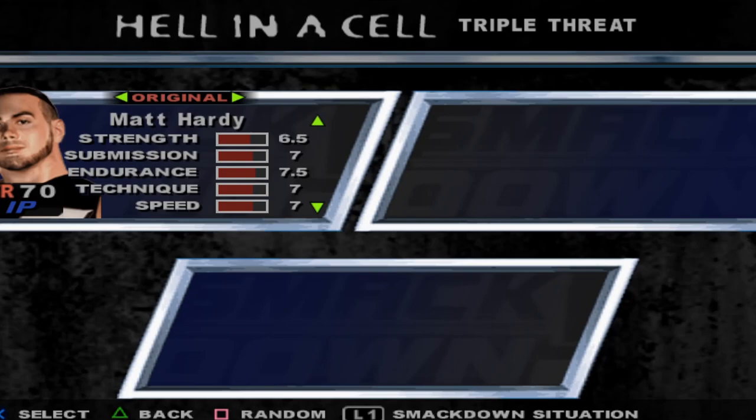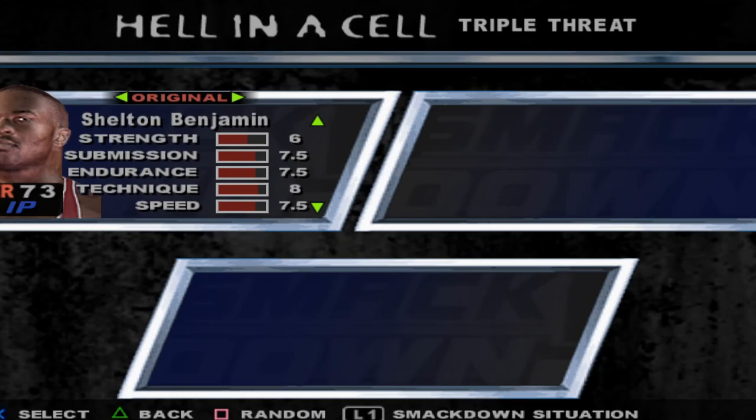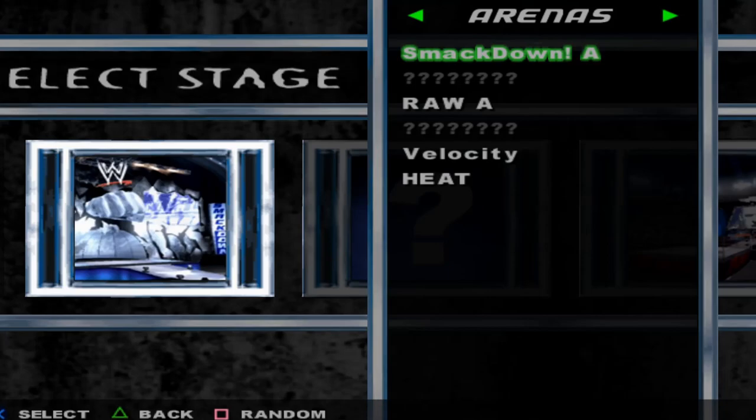John Cena looks cool. I think we're going to go Triple H — no, we're going to go Stone Cold. Steve Austin. Let's give ourselves some finishers — let's do Brock Lesnar and give him two finishers. And then The Undertaker — we'll give him two finishers as well. So for Hell in a Cell we get SmackDown A-Block, Smack, Raw A-Block, Velocity, and Heat. I'm going to guess these are old school arenas.